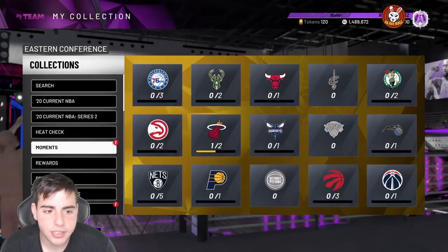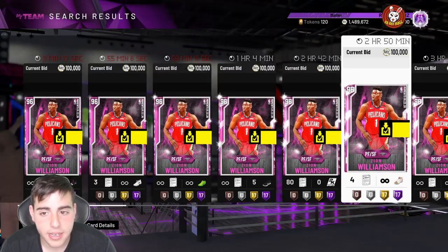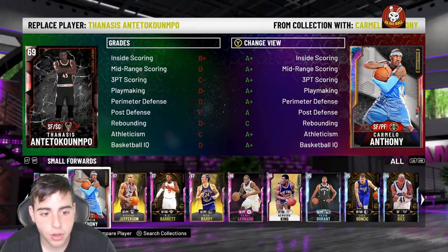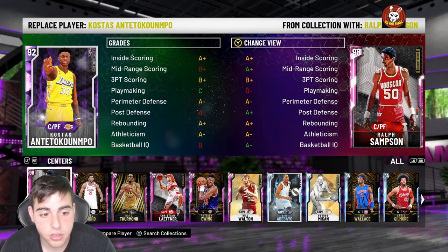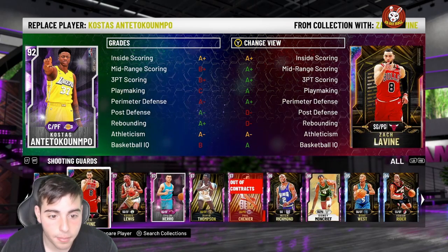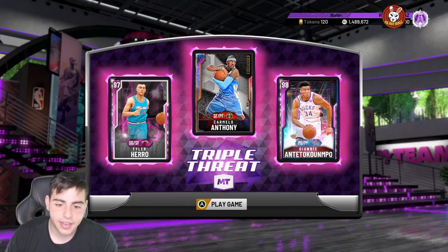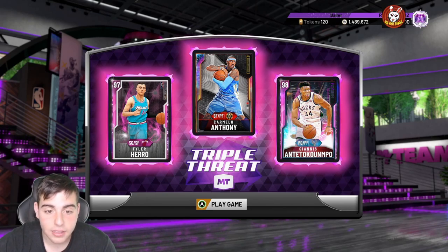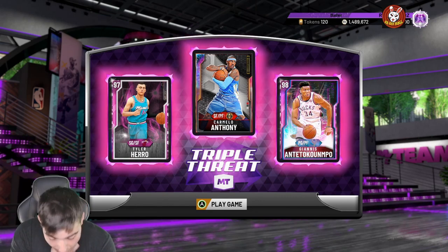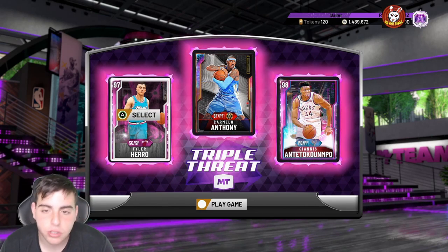They're all lanky and long, get so many steals, and can all dunk. I want to talk about what you should be doing in MyTeam right now. I've been grinding triple threat running one squad only — Mellow pink diamond, Giannis, and this Tyler Hero card. In my opinion it's one of the best cards I've ever played with in 2K history. He's around 140 to 150K; I got him for 120. I literally green every shot with him.